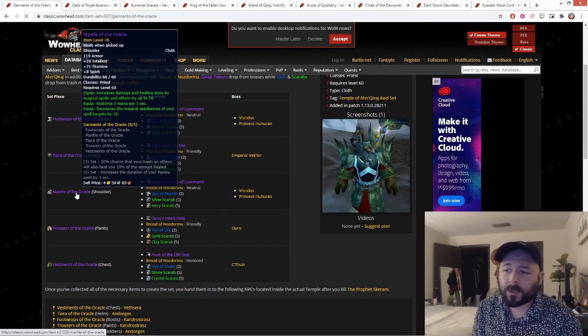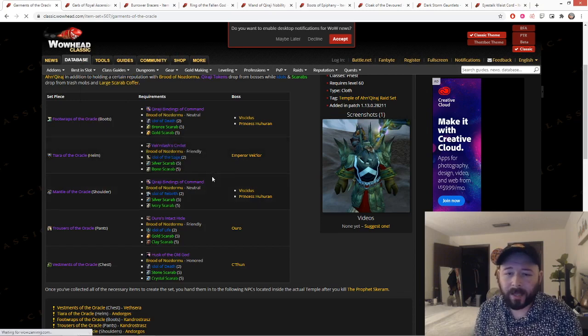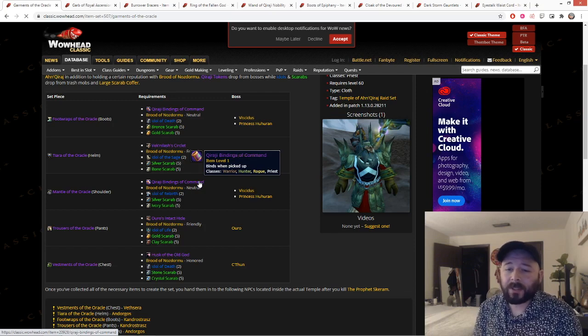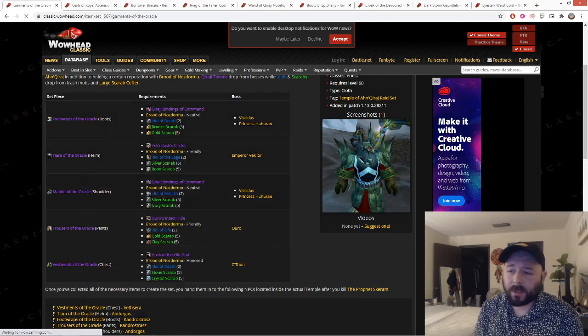Next we have the Mantle of the Oracle: 21 stam, 8 spirit, 20 damage and healing, 3 MP5, and a new Phase 5 stat — decreases the magical resistances of your spell targets by 10. I don't really think this has much application in PvE, maybe for certain bosses with insane Shadow Resist. But in all cases, Mantle of the Blackwing Cabal is definitely better than this and probably a lot easier to get, since it drops off the first boss in BWL as opposed to Viscidus and Huhuran in AQ — two of the hardest bosses — where you also compete with Warriors and Rogues. I would aim for other pieces and use your BWL Mantle over this.